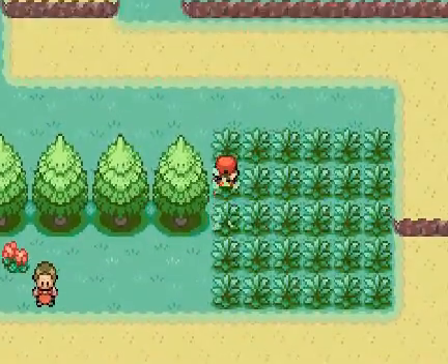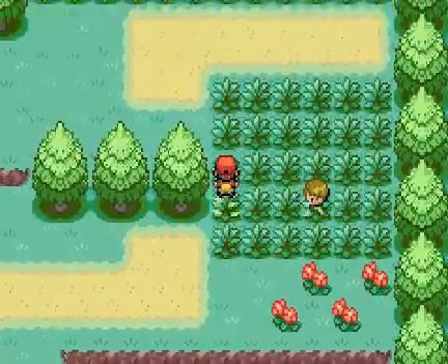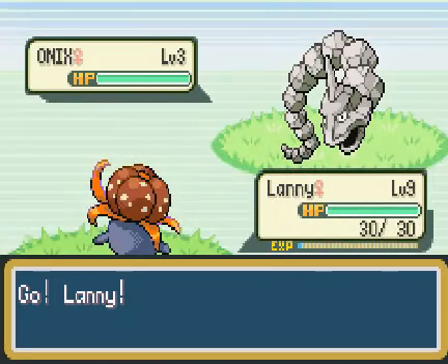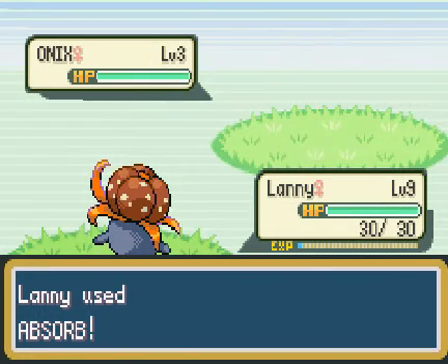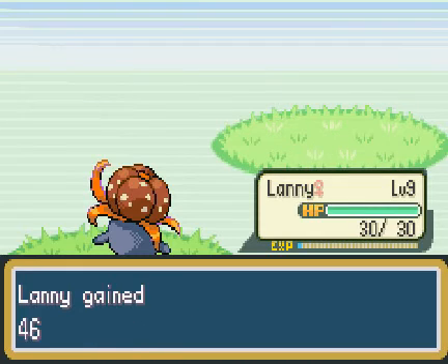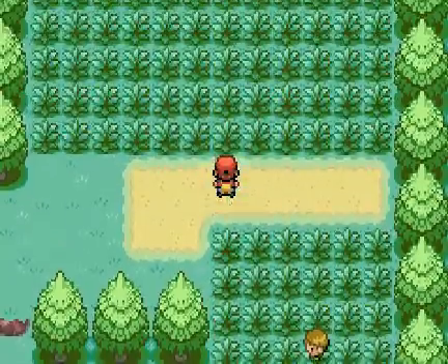I'm really going to need to catch a new Pokemon because otherwise Lani's going to have a lot of trouble getting through Viridian Forest, since every trainer in there has bug and poison types. I mean, we've only got Absorb — unless Lani learns Acid or something. We need to catch another Pokemon before Viridian Forest, otherwise we're going to be in there forever.